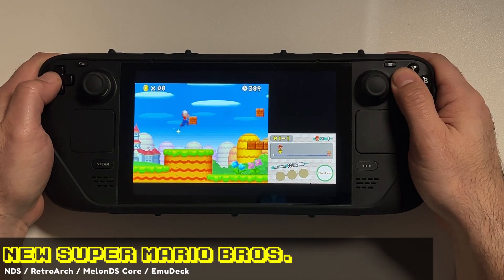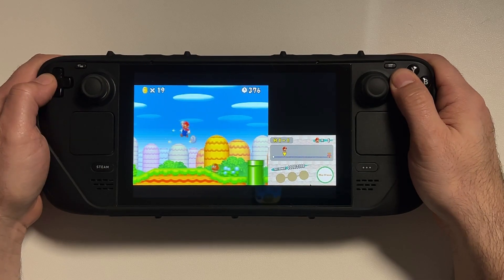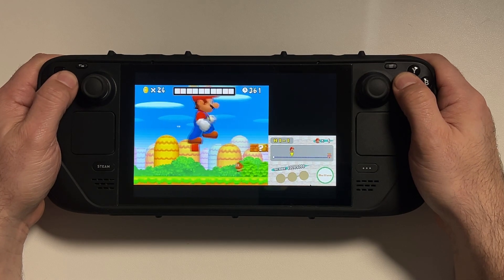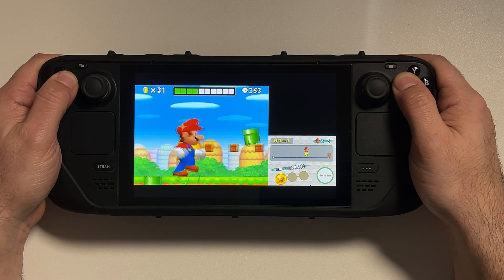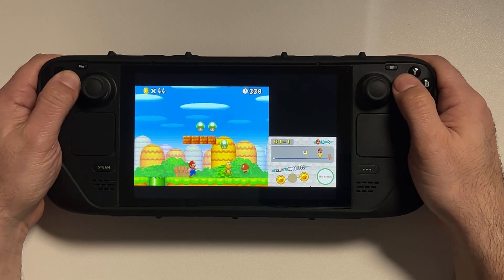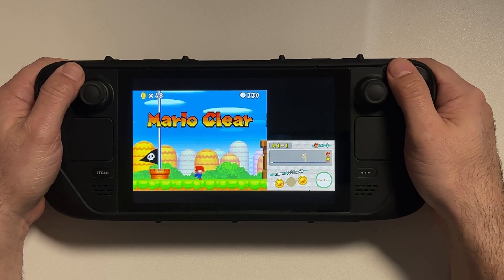My final recommendation is from the DS era, to show how MelonDS works as a RetroArch core. Here is New Super Mario Bros., running at 5x resolution, which is essentially as close to 1080p as we can get on the Steam Deck — it looks beautiful. If you want to look into the origins of the New Super Mario Bros. series, look no further than this game, as it's the first reboot of the Mario series. It added a new soundtrack as well as new power-ups like the Mega Mushroom.